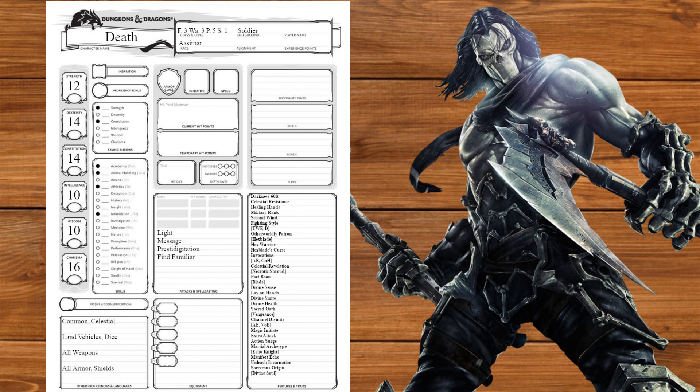Now we're going to multiclass into Divine Soul Sorcerer, getting Favored by the Gods and Divine Magic, picking Neutrality. At level 2 we'll get Font of Magic, and at level 3 we'll get Metamagic, taking Empowered Spell and Quicken Spell. At level 4 we'll get another Ability Score Improvement, which we'll put into Charisma. At level 5 we'll get Magical Guidance, and at level 6 we'll get Empowered Healing. At level 8 we'll get one last Ability Score Improvement which will cap our Charisma, and we'll end with level 9. Now that we're level 20, we finally have our modifiers.